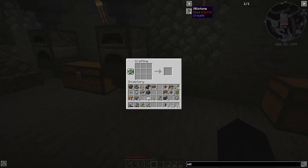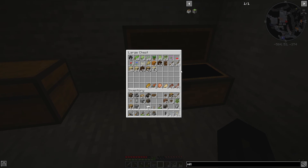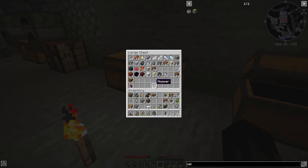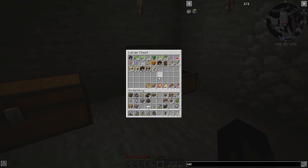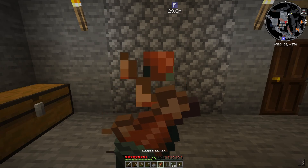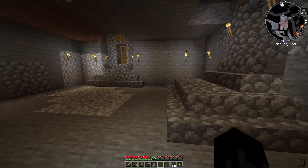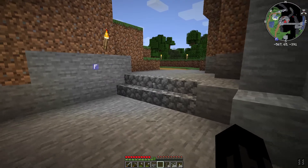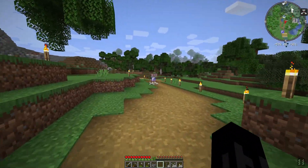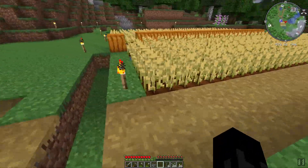I'm going to craft the millstone — I have all the resources in my inventory. Do we have any wheat? There's only one, but I'll go harvest some wheat. We have cooked salmon and I'll take some bread. We'll grind the wheat down, and if it works we can bake much more bread to feed our village.